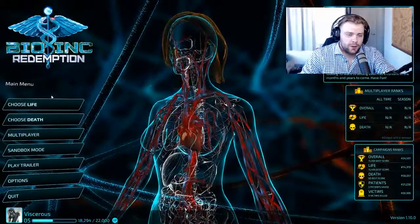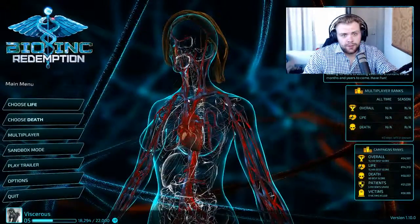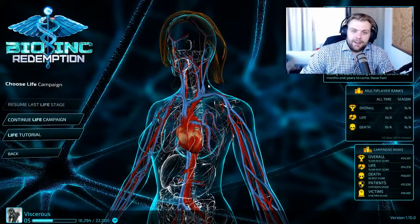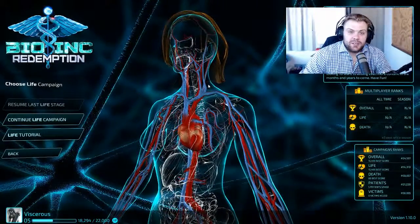The basic idea of Bio Inc. is to either keep a patient alive or to kill him. However, there's one major issue — I'm not a doctor, I'm a lawyer. I've got no qualifications in saving people's lives.